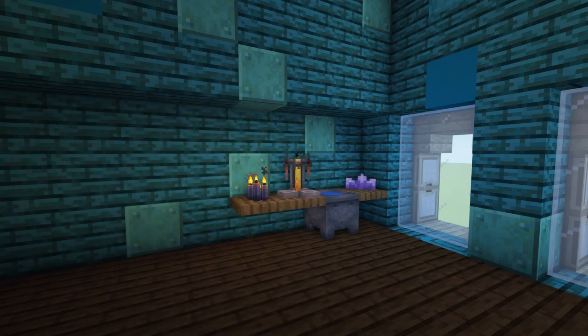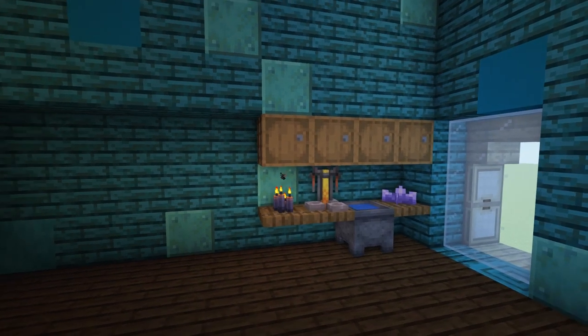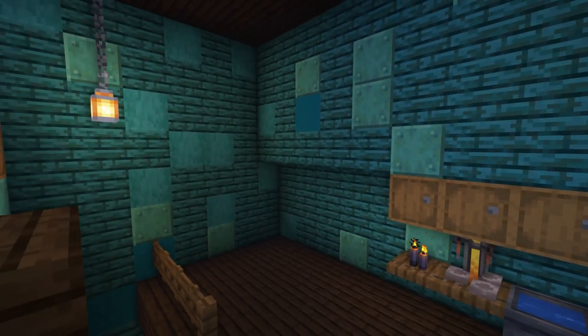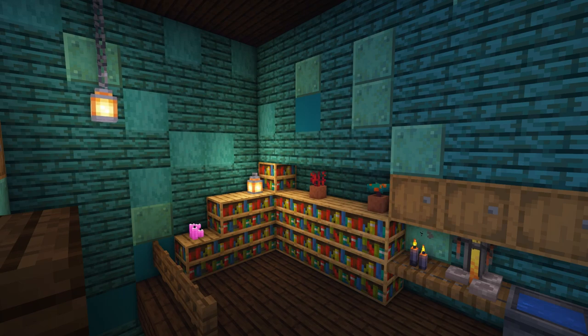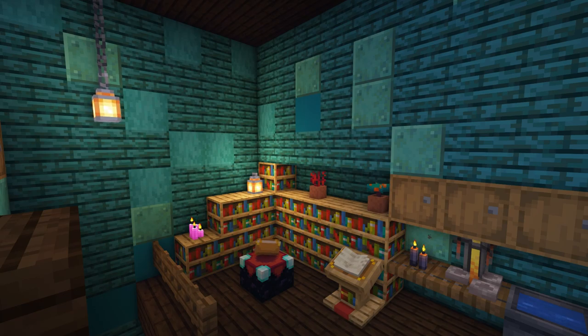Then at the top of the wall add a four long row of barrels. In the corner to the left add some bookcases around the wall. Place some lit magenta candles, a lantern, potted crimson roots and a potted warped fungus on top of the bookcases. In front of the bookcases add an enchanting table and a lectern. And finish off this room by hanging two bookcases from the ceiling with chains and adding some cobwebs in the corners.